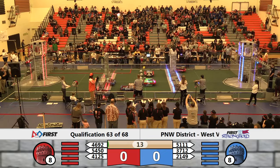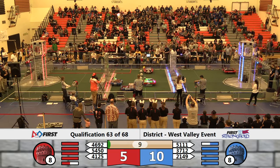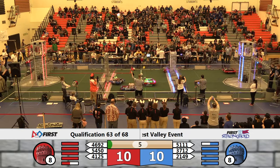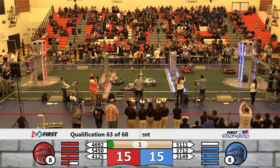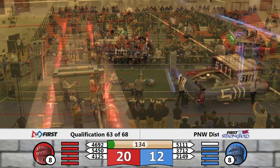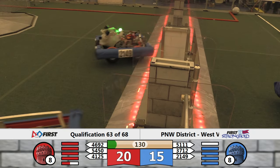This is Balvin Asia Match number 63 here at West Valley. 37-12 underneath the low bar for the Blue Alliance. 21-49 up on the Ramparts — they now turn and spin, but they've made contact. For the Red Alliance, it's 54-50, falling 41-25 confidential. Underneath the low bar, that defense has been damaged, and Red starts teleoperated control with a 20-12 advantage.